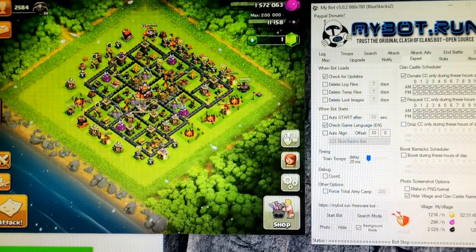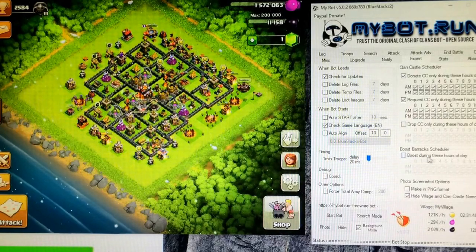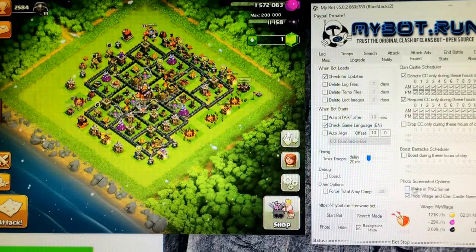You can drop only during certain hours. I have it set to everything so it's kind of unchecked. There's also boost barracks only during specific hours.